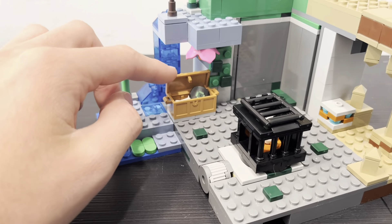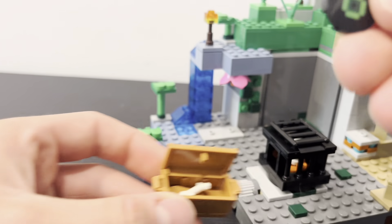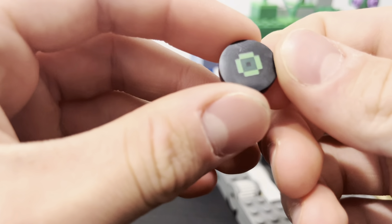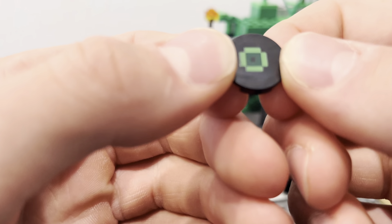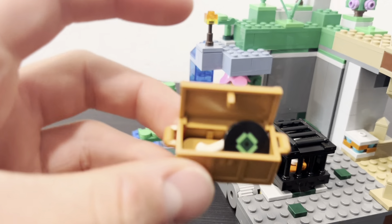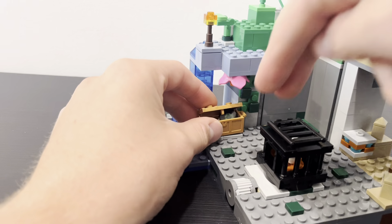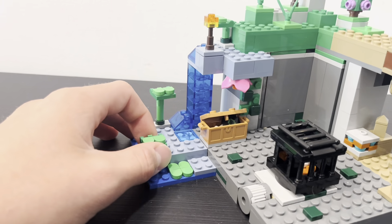There is a little chest right here, and inside we finally get a Minecraft music disc. It is a little printed two-by-two circular tile with a little print on it, which makes it a music disc — it is nice to finally get one. The other stuff in the chest is a piece of bread and a bone. It is one of the newer chests from this wave, and it just goes right there on those two jumper plates.